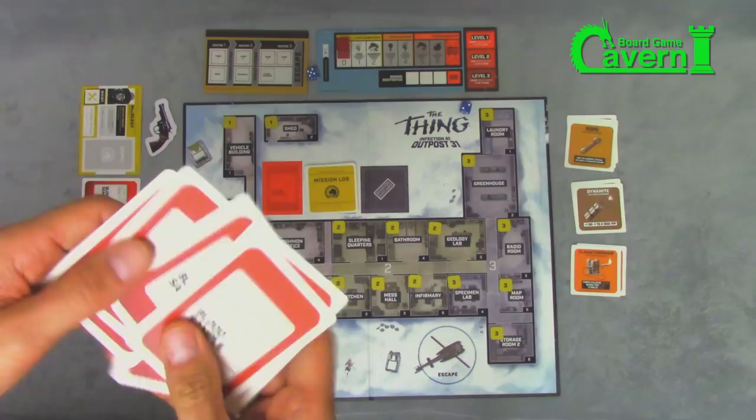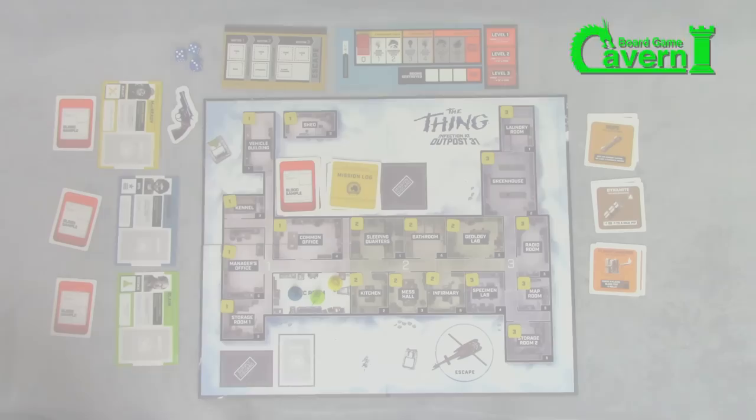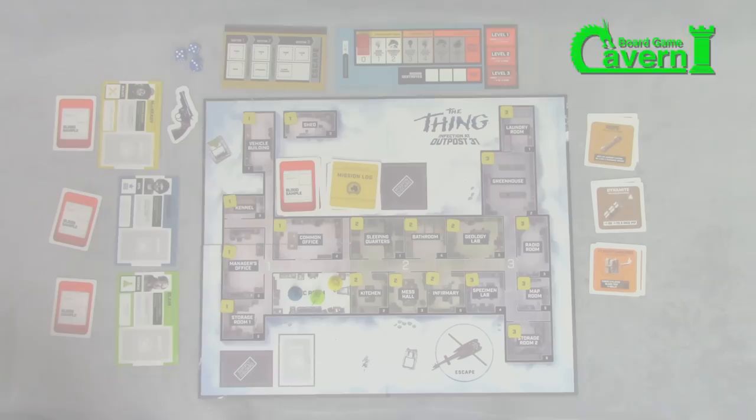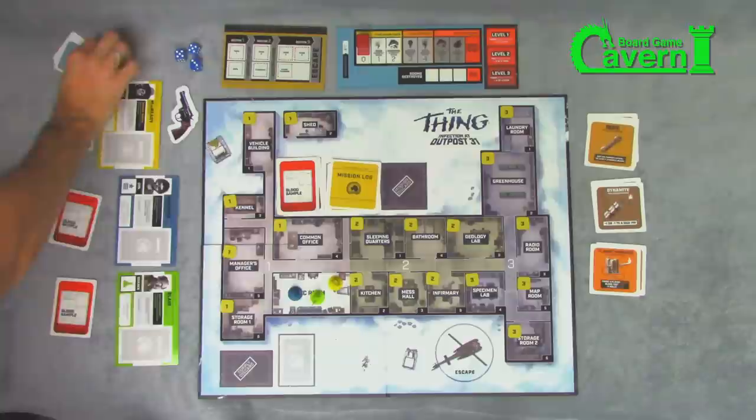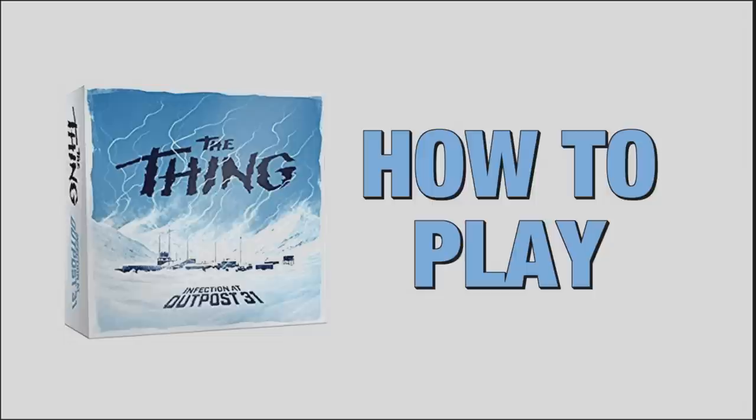Take seven humans and another imitation, turn them face down, shuffle them — this will be your blood sample deck, used later in the game as you explore to see if you have become infected. Next, take the supply deck, shuffle it up, and deal five supplies to each player. Place the remaining supplies in the supply deck here, and you're ready to play.